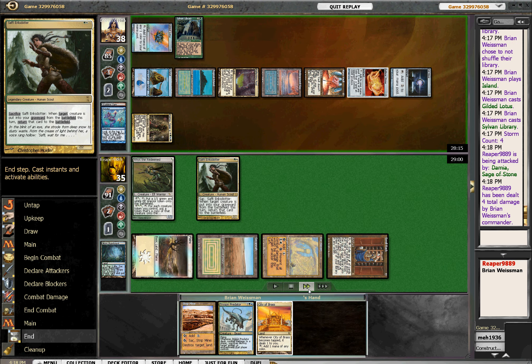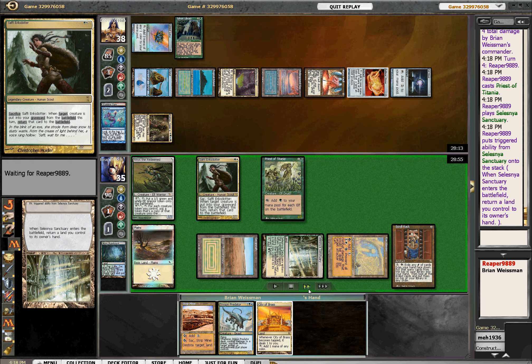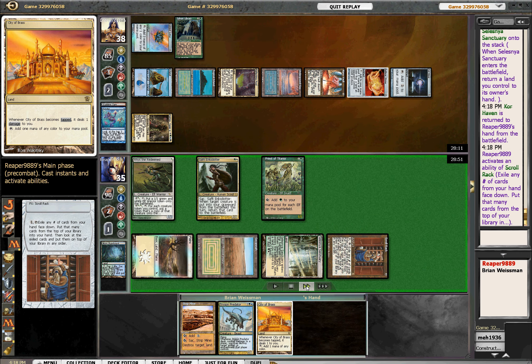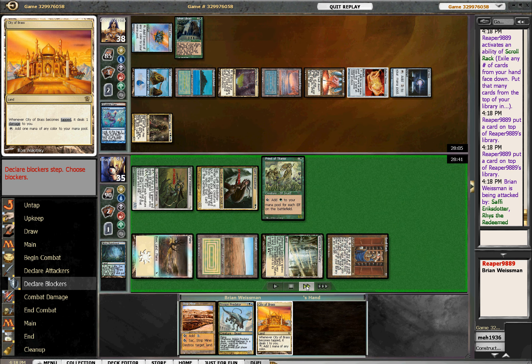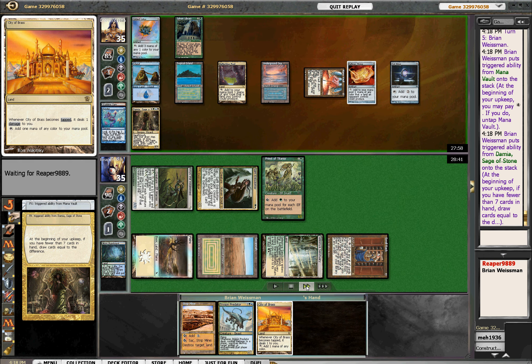I'm just going to bash here. Priest of Titania and a Karoo. I think the game may be ending very shortly here. There's a Karn on top of my deck too. Drawing four.